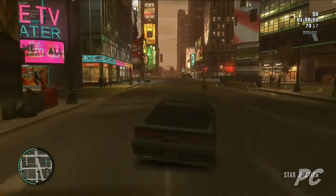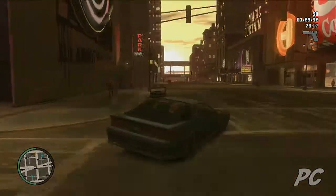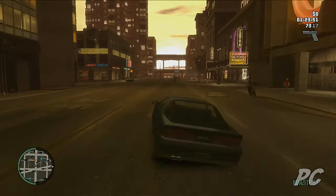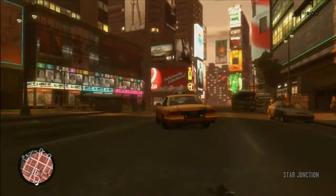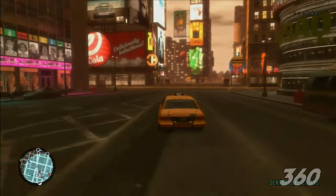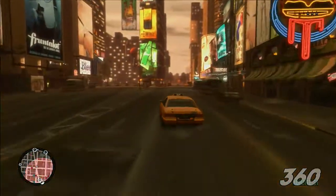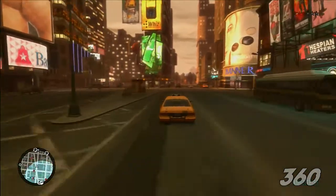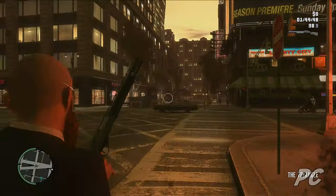Here are our rig specs for context: a Core 2 Quad running at 2.4 gigahertz, 2 gigabytes of RAM on Vista 32, and a 768 megabyte GeForce 8800 GTX video card — not too shabby. We scaled texture quality, car density, draw distance, and other effects individually, but obtained less than 30 frames per second when turning any one thing up too high. All of these adjustment options are great, but you won't be running at the highest settings without a really powerful machine.